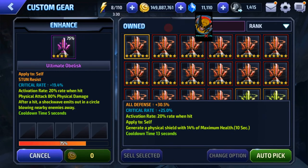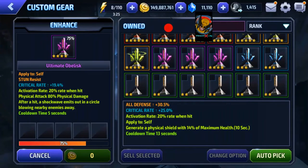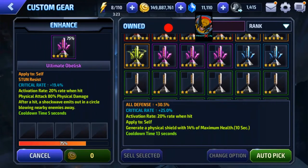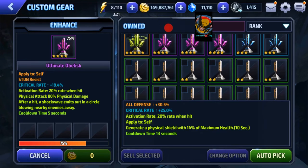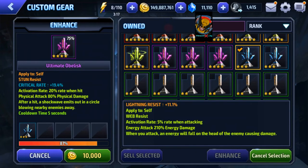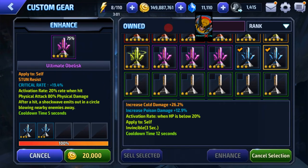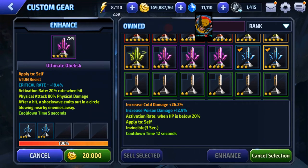I kind of like stun resist as well. As you can see, I've built every single one of these gears. It doesn't take me long between the lab and the special missions. On top of that, I use chaos tokens to buy them from the chaos chest, so I'm getting them pretty frequently. These three-star gears are garbage, so I'm just going to get rid of those.